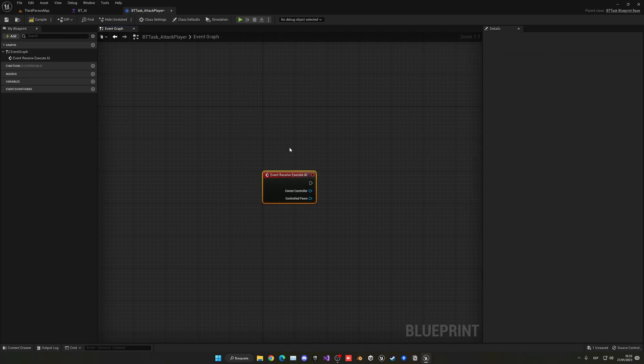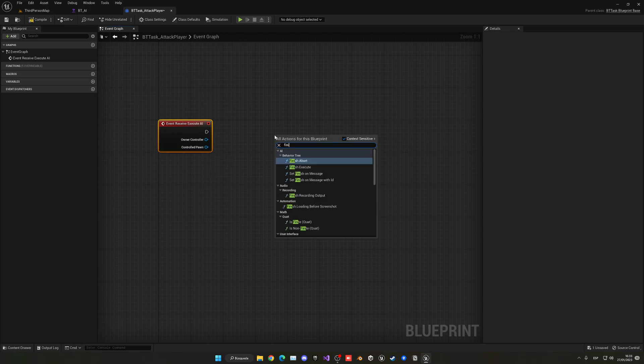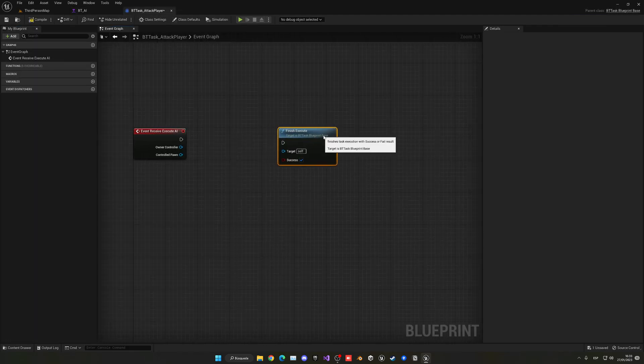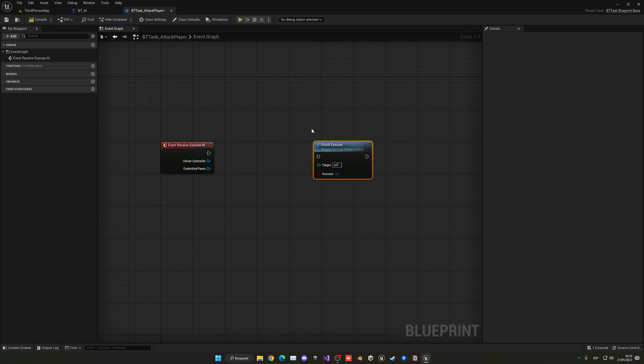As you may know from the last episode, Receive Execute AI is pretty much the beginning of a task. Now we want to find Finish Execute. For now we're going to take it as success. This is the node that will determine when the task will finish, so we can move from this one into the next one.